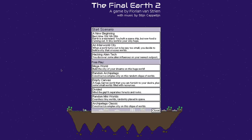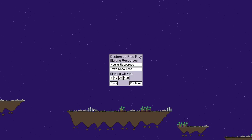Let's try a new game here. We've got a few different choices — we can just do a Mega World, which is just a big plot of land and you build your thing. I kind of want to see what the Archipelago looks like, so we're going to try that one. It's essentially a bunch of little islands we have to build our town on. Seems interesting — I played through a little bit of the starting scenario, but let's try this Archipelago out.